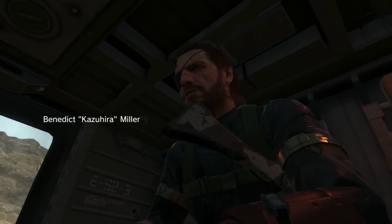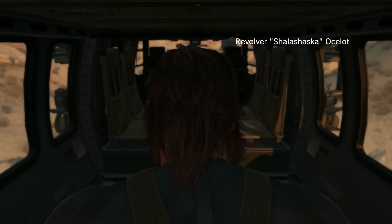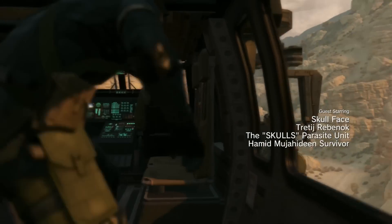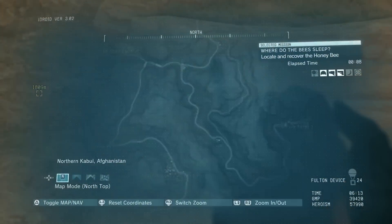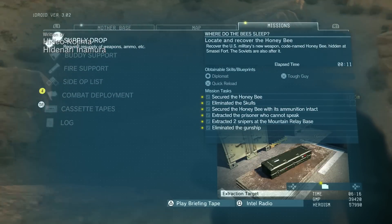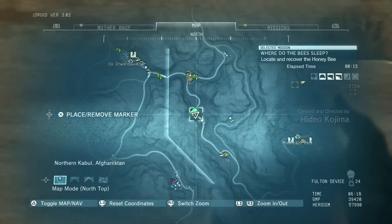What's going on guys and girls, we are here playing some more Metal Gear Solid V: The Phantom Pain and in this video I'm going to show you how to complete all mission tasks in Mission 6, which is called 'Where Do The Bees Sleep?' In this mission there are 6 mission tasks to complete, and I'm going to complete them all in the one playthrough.